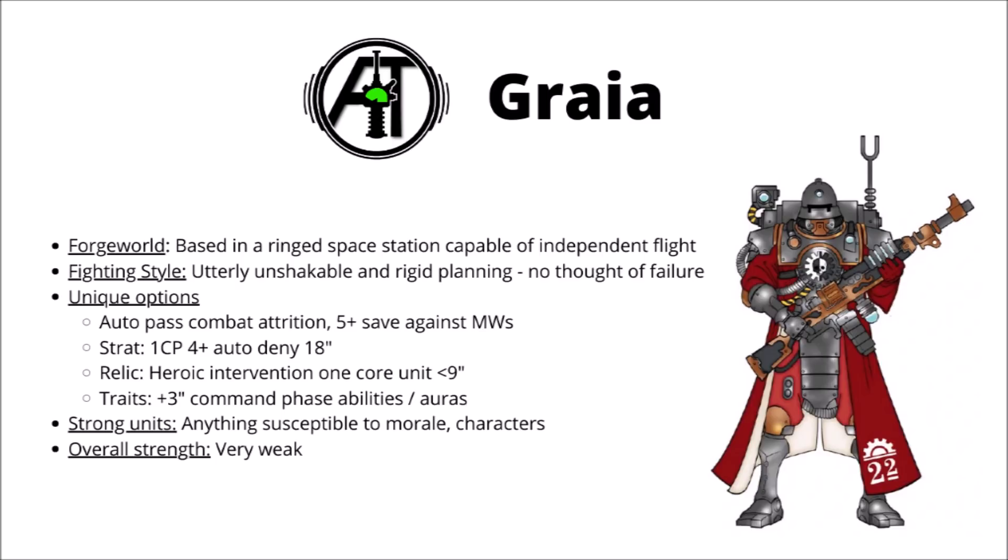Next we come to Graia — an unusual Forge World where basically their entire population lives in a ringed space station surrounding their home world, but it is capable of independent flight and moving from place to place if threatened. The tech priests of Graia have a reputation for being unusually devout, entirely unshakable, and also quite inflexible, even compared with their kin. The thought of failure and defeat doesn't even cross the mind of the Skitari of Graia, and their forces will continue fighting to the absolute bitter end, with nothing short of utter eradication being enough to stop them. In-game, unfortunately this mainly translates into a leadership buff, which isn't really the most powerful thing in 40k, particularly as Admech as a whole have a stratagem to auto-pass morale within a certain range of an objective. Graia units will auto-pass combat attrition, which isn't bad, but not as helpful as a direct damage or defence buff, and they also get a 5+ save against mortal wounds, which is helpful but a bit on the niche side.